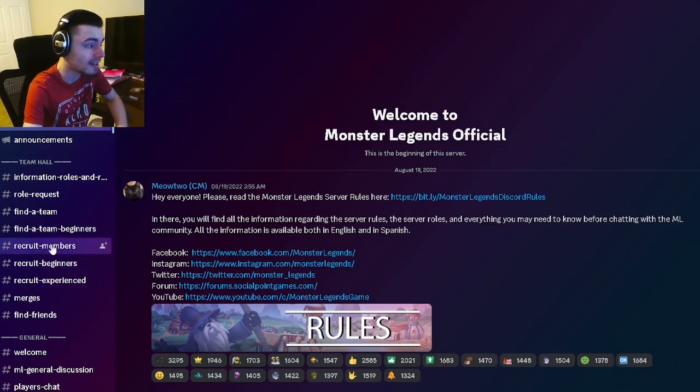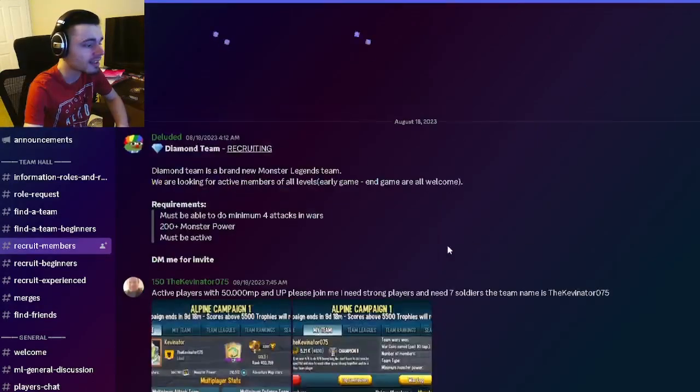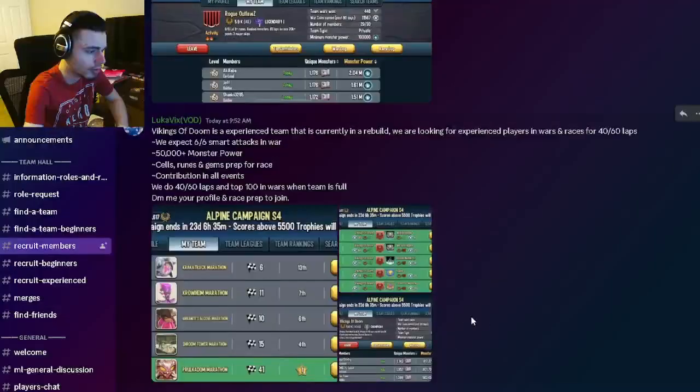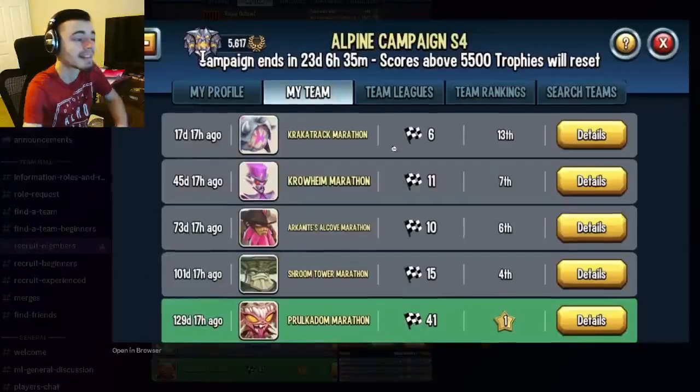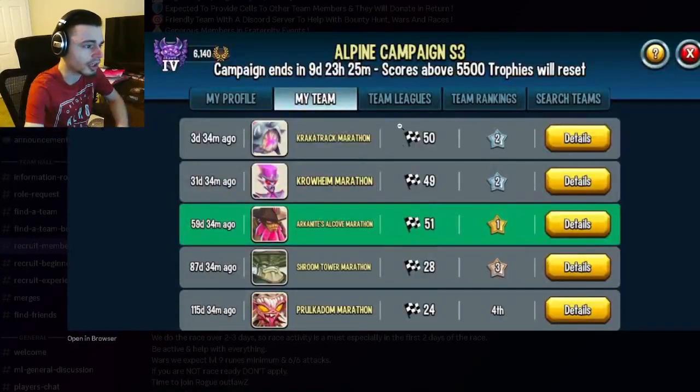These are the best ways to find a team, so definitely look into these. Clicking on recruit members as an example, you can see that there are a bunch of teams here. You want to look for a race log and a war log, and the race log should have at least 10 laps on the last race. This one has 50, so obviously that is much better.